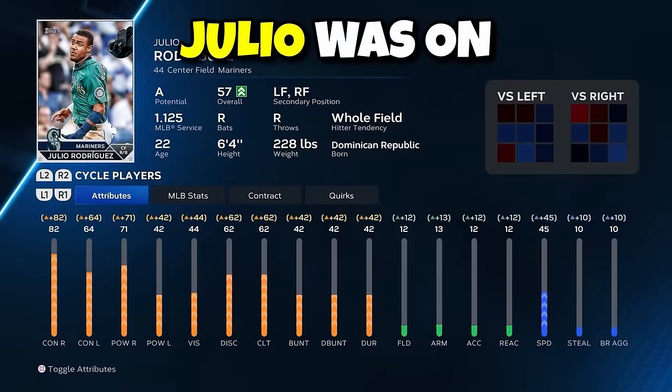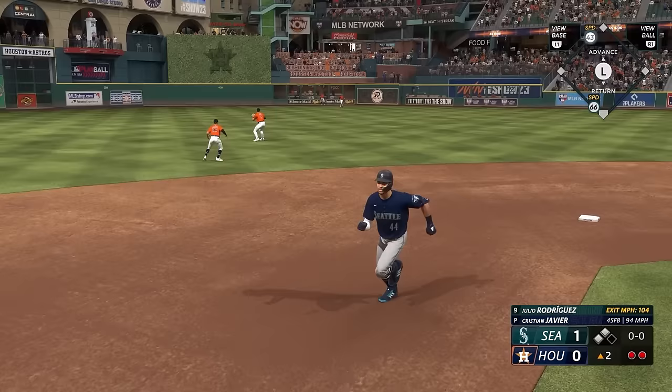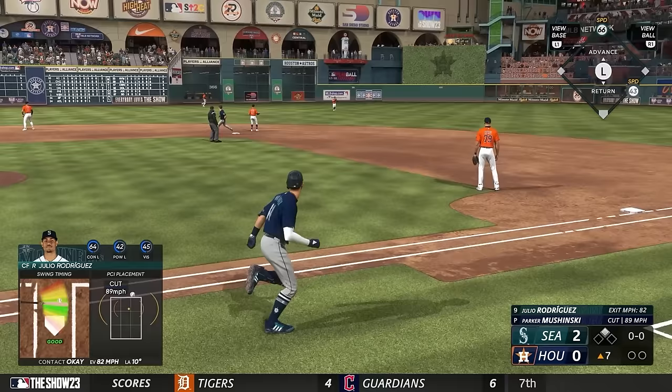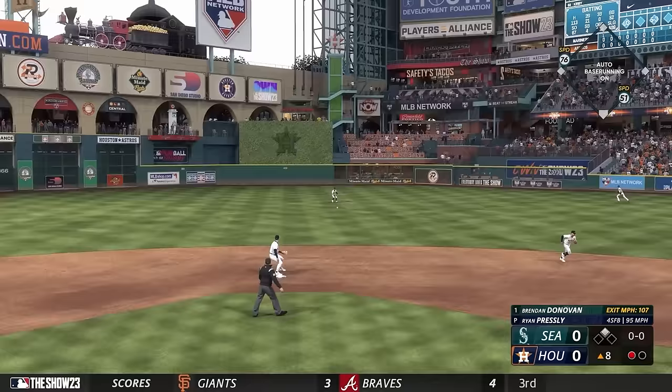Julio was on good pace to become 99 overall, and we would have another huge challenge against the division-leading Astros. There was a noticeable gain in his confidence as he was absolutely locked in on his first triple of the video. The second game of the series was deadlocked at zero, but Julio continued to produce against good pitchers, breaking through Justin Verlander for a huge eighth-inning double. The Mariners pinch ran for Julio, and this proved to be the right decision that earned us the win.